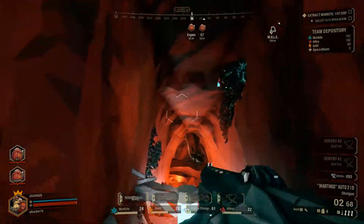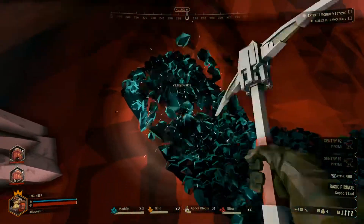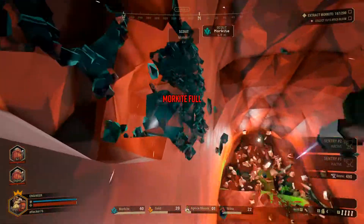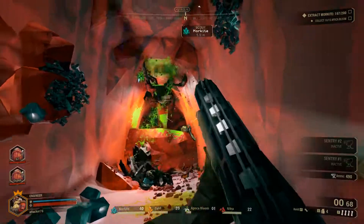Where are you, Molly? Come here. There's a lot more morkite here, though we don't need that much more. If we get one more deposit we're basically done. Sold! That's the best. Sold - that's the big ones.